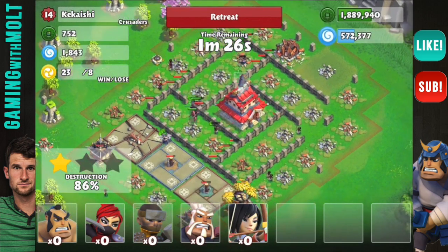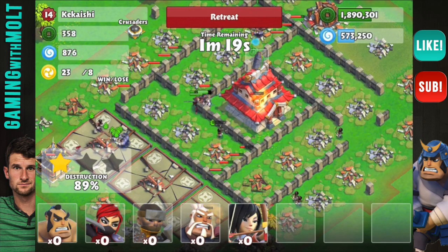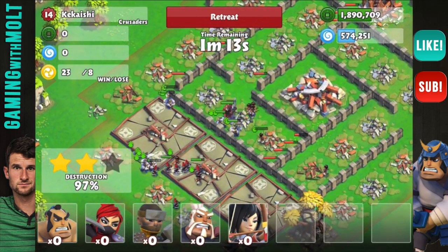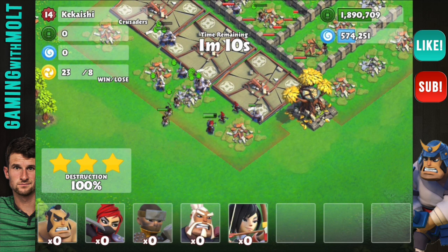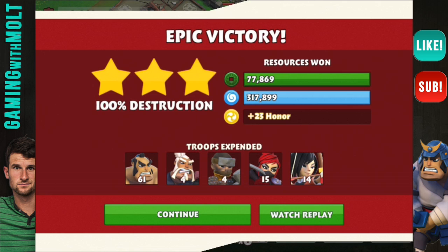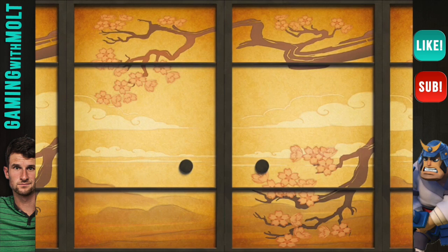This is going to be a three-star — I wasn't too sure about it at first, but it looks like we over-deployed a little bit. I'm still getting used to the power of the troops and how much damage they do. Look at that — all of the loot is ours, with troops running over to the last training hut. A hundred percent! That's what I'm talking about. We got 77,317 and we found a shield — I'm perfectly fine with that.